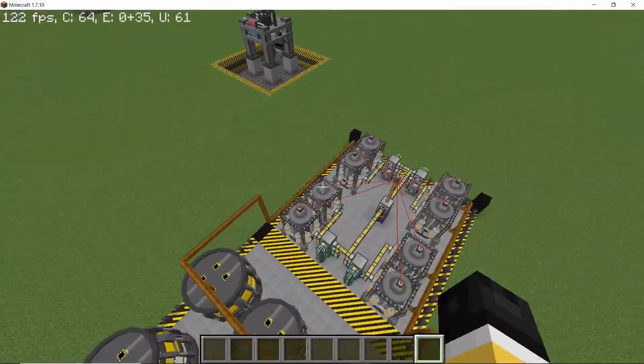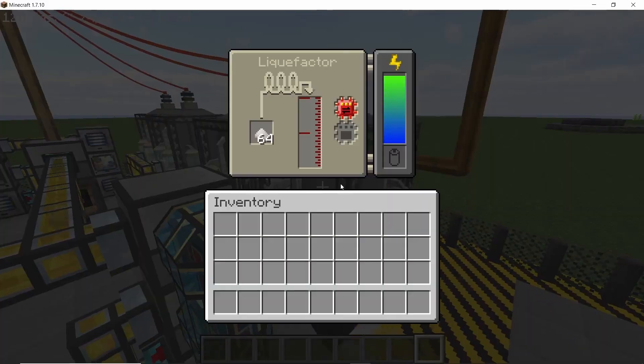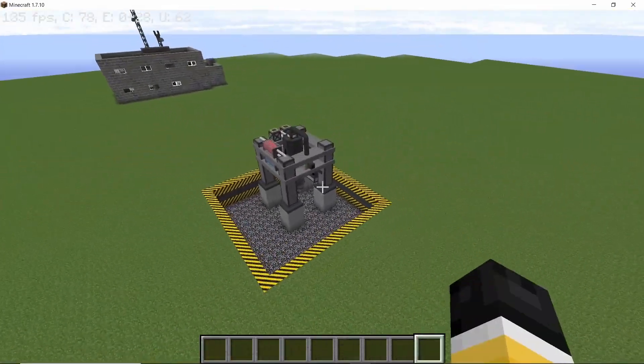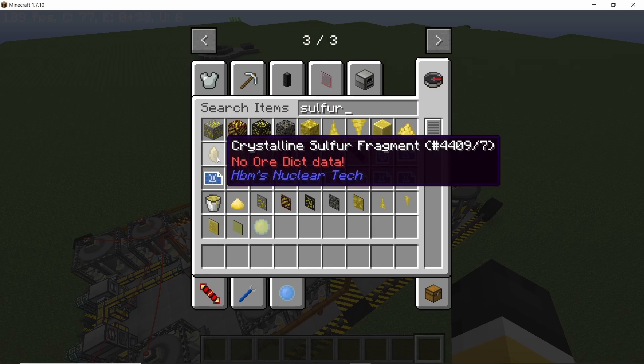Welcome back to the channel. In this video I'm going to go over nitric acid production. Nitric acid alongside sulfuric acid are two of the most important liquids in this mod, especially when it comes to processing bedrock ores. Nitric acid is also used in the electrolysis machine for processing crystals.